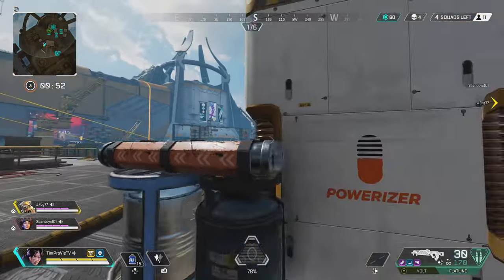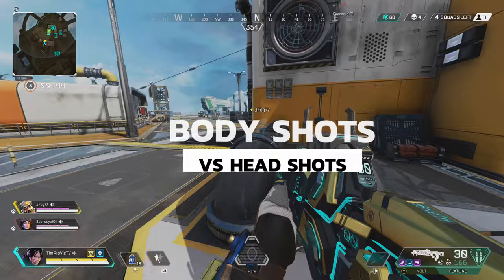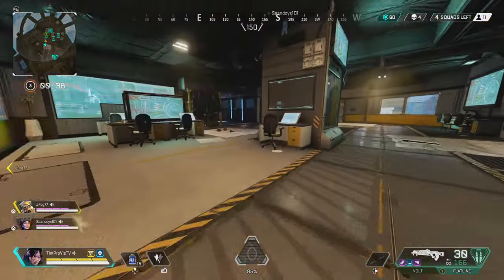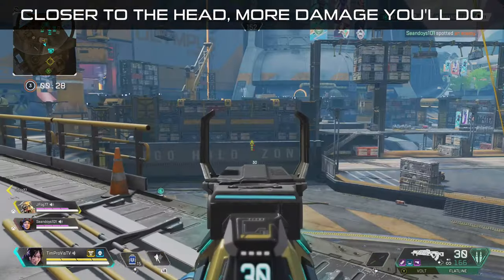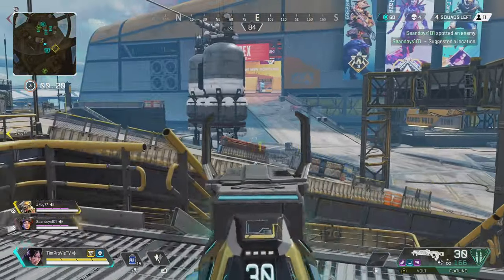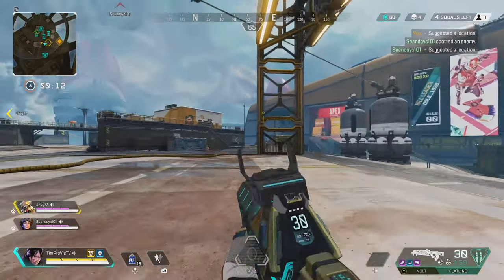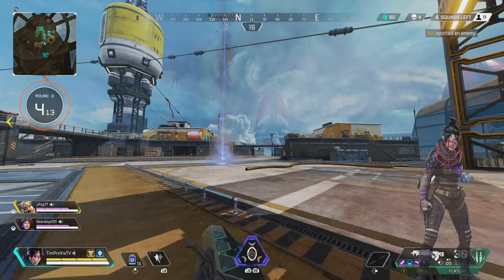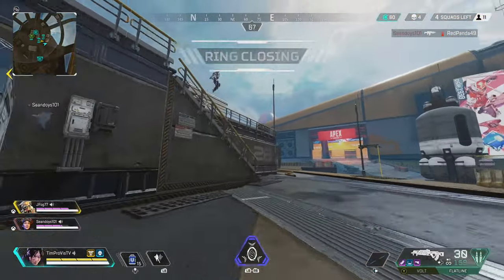Should you aim for the body or the head? It's obviously easier to aim at the midsection, but headshots deal more damage. Realistically, none of us are going to hit all headshots. The higher up the body you aim, the more damage you do at the cost of missing shots. My big recommendation is to aim at the upper chest area. Every gun has recoil, so if you aim at the upper chest, your recoil will naturally push some shots up into headshots while still hitting solid body shots.